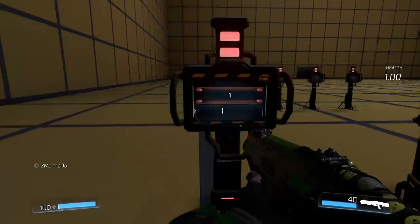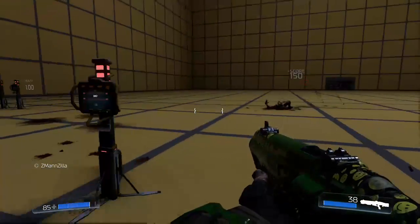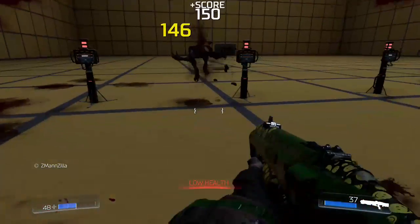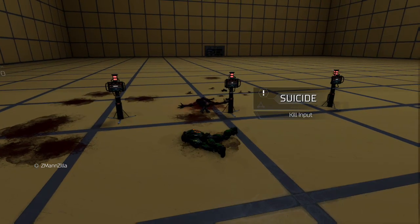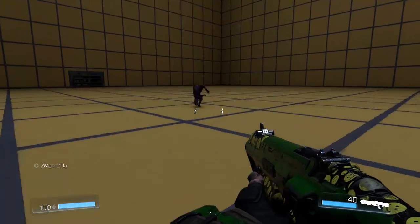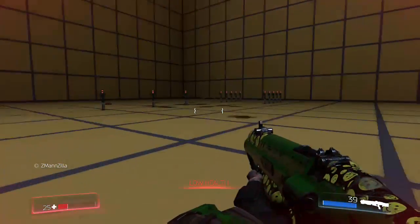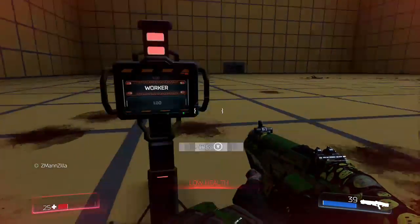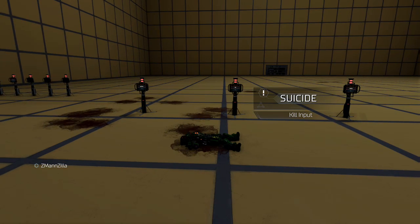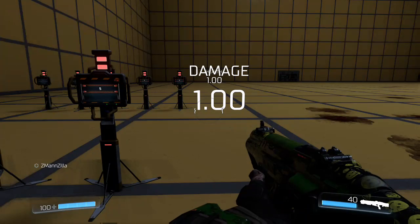Let's set the damage back to 1 and I'll show you with something that's a little easier to keep track of, which is the Imp's fireball. Again, 15 points of damage — pretty easy to kill. We'll set the Imp to a factor of 5, and his damage should be significantly higher. Imps never behave themselves, that's why I tried to use the Worker for this test. Imp, damage factor 5, hit me with that fireball. There you go — 75 points. So the Imp's fireball, the normal one, does 15 points of damage on a factor of 1, and a factor of 5 multiplies it by 5 and it does 75 points of damage.